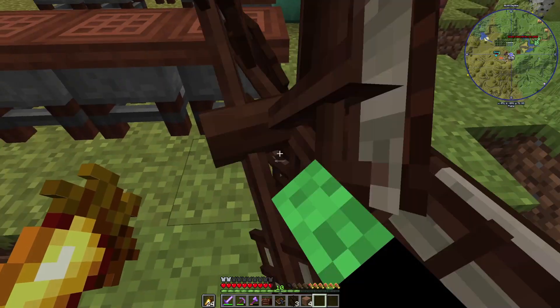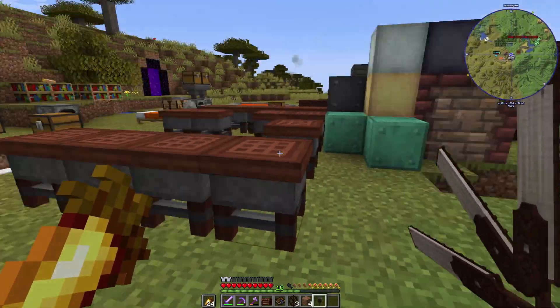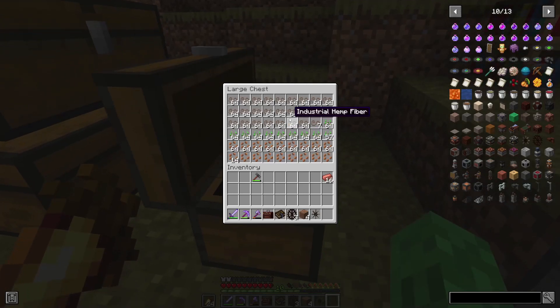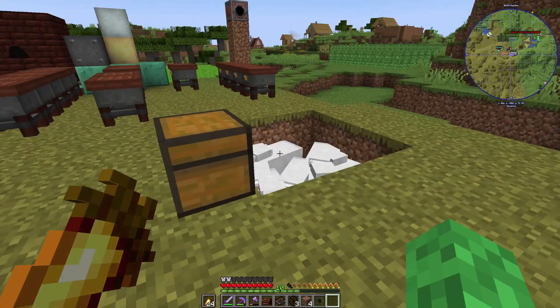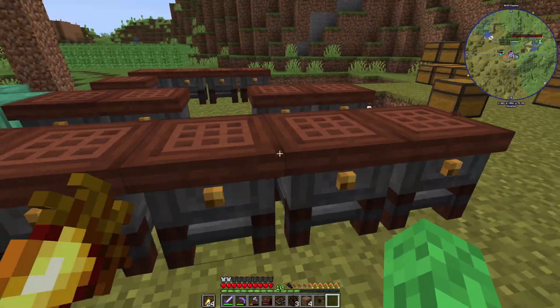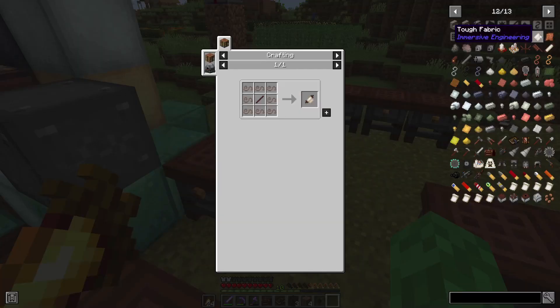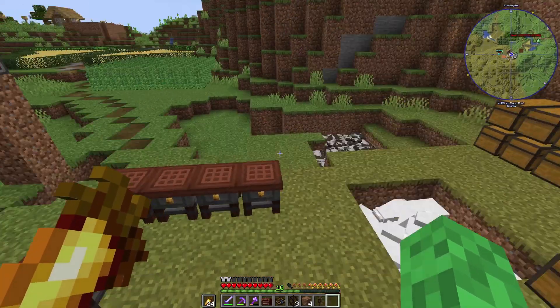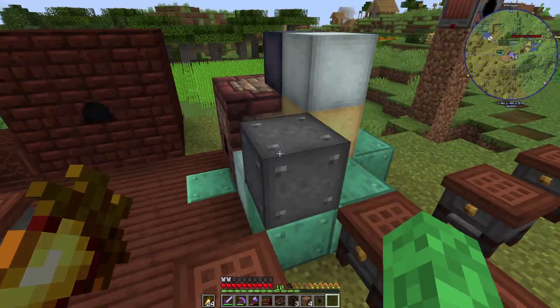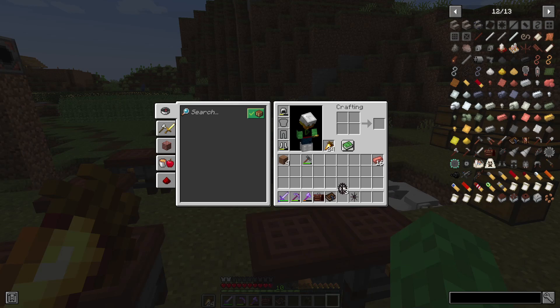Now the only thing that affects windmill speed is weather. It produces a standard amount normally, more in a rainstorm, and even more in a thunderstorm due to stronger winds. In item form you can see the coating on the blades. You can make sail covers using industrial hemp — use the string to make tough fabric, then use those to make your windmill sail. You need eight sail covers to fully cover it.